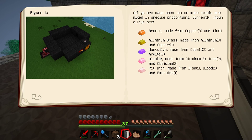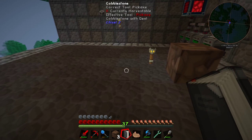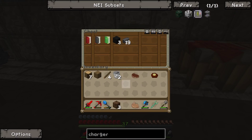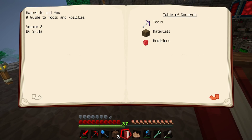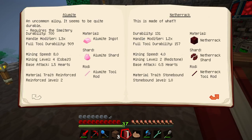Alumite is made from five aluminium, two iron, and two obsidian. Looking at its properties: it's an uncommon alloy that's quite durable - durability of 700, a handle modifier of 1.3, a full tool durability of 909, mining speed of 8, and a mining level of cobalt. It's quite good for being relatively cheap and gives you Reinforced II straight off the bat.